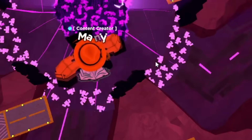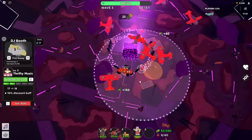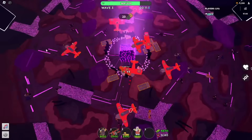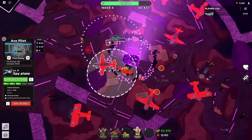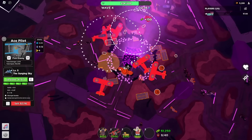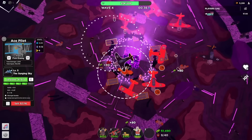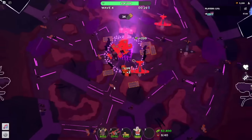Once we get our fourth level 3 ace pilot, we're going to put down our DJ right here on this fence and try to get her up to level 3 as soon as possible. Then we go ahead and upgrade our first plane to level 4 and get our second level 4 ace pilot on the opposite end, so they cover different parts of the map.